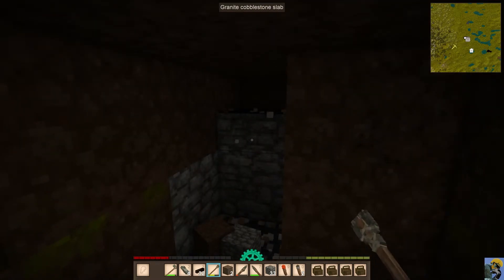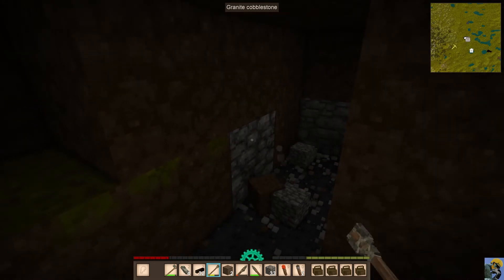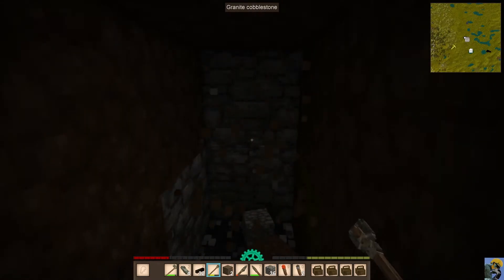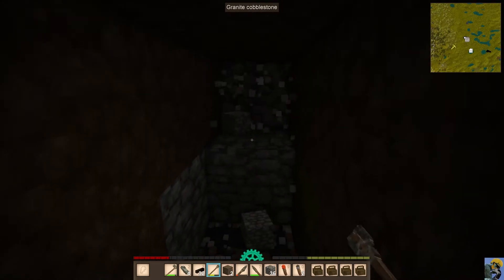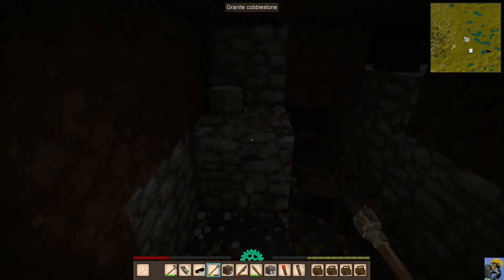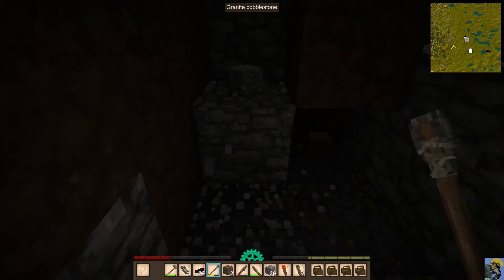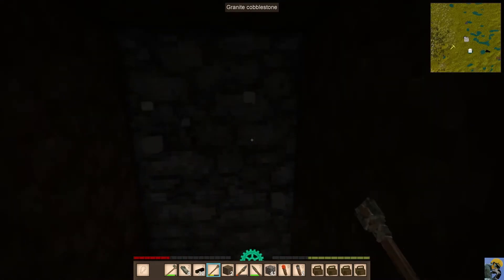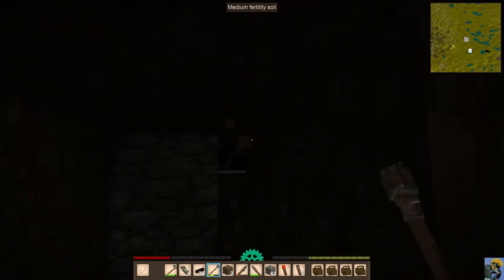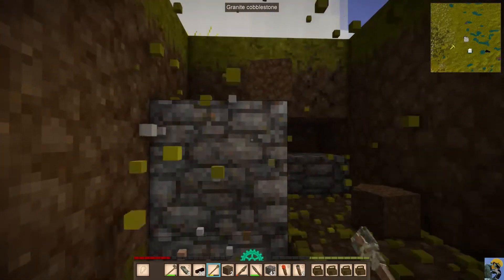Look how much cobblestone we're finding — we're finding slabs, we're finding cobblestone. If you don't care about cobblestone, don't even worry about it, but I like cobblestone. Look how big this area is — I'm just kind of exploring around. There's a bunch of it, and I'm going to make my house out of this and make it bigger. I want to fortify it and make it even larger so that we don't have any debacles like we did last night with bad guys getting into our home.